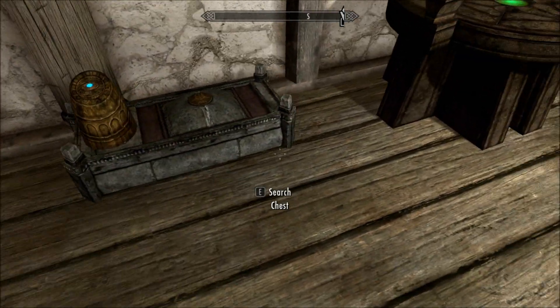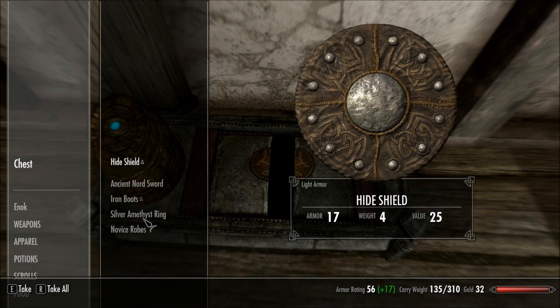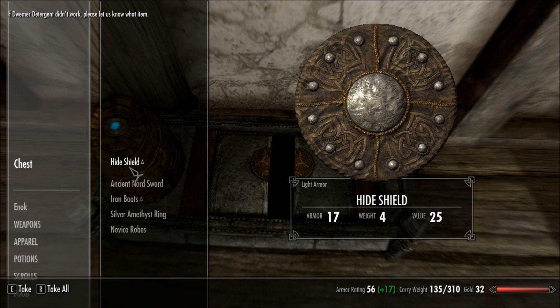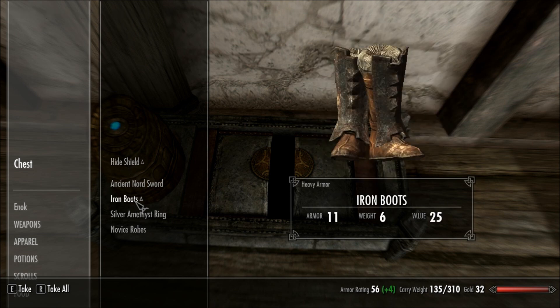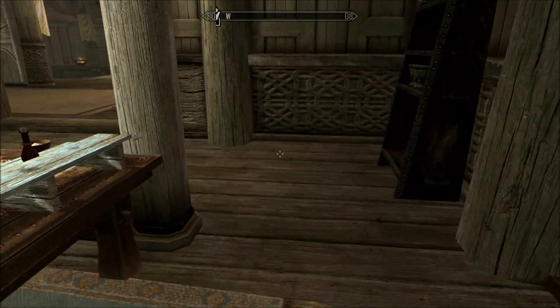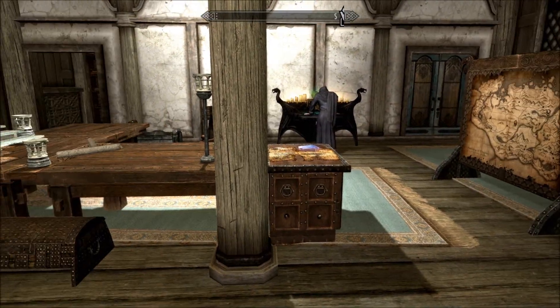Okay, now let's check if our items are done. So, we'll search the chest, and hey presto. There we go. No more enchantments on those weapons there. So, yeah, this is a really cool and useful mod, because now you can remove those old enchants from your weapons, without actually destroying the items as well.